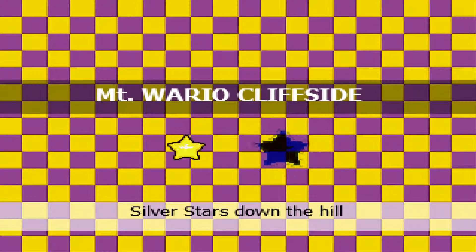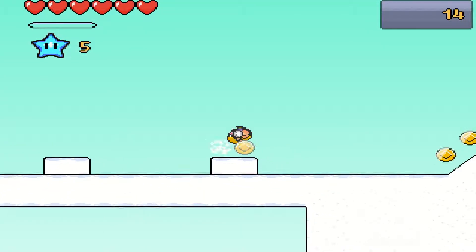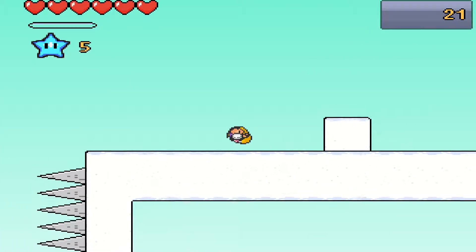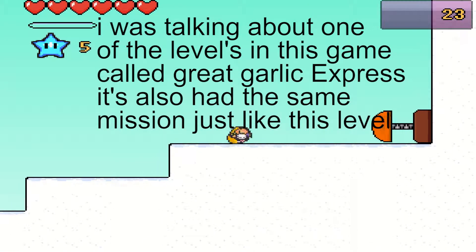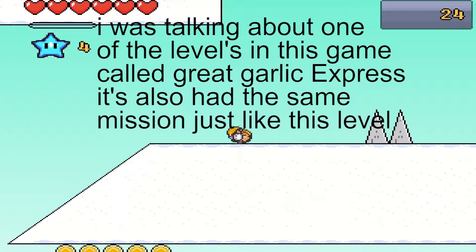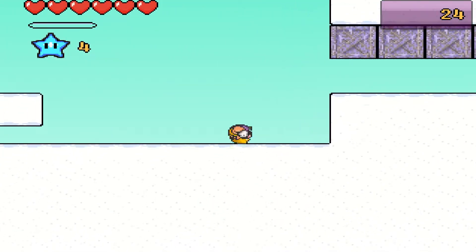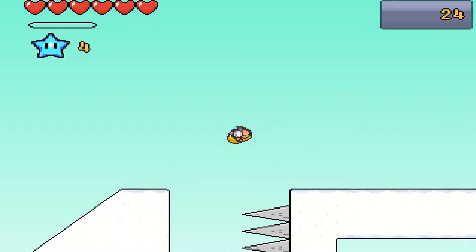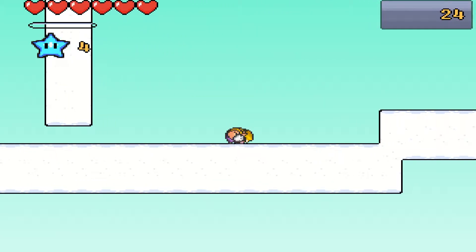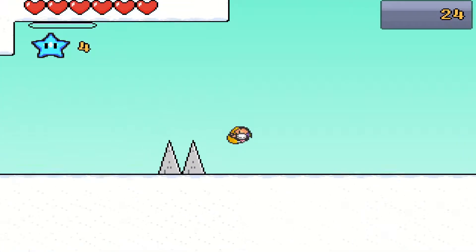Right now we're gonna do the next one — Cliff Start Down the Hill. Now this one's different — now I have to collect stars, silver stars, just like the train station level. Once you select a level and you have your mission, you have to collect silver stars to get a golden star to complete it. And it seems like you don't have to worry about any damage, so that's a good thing.